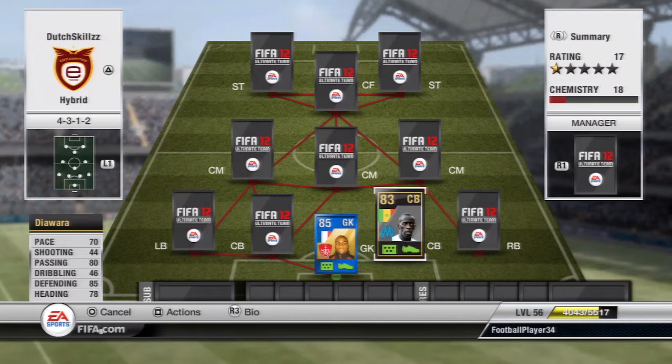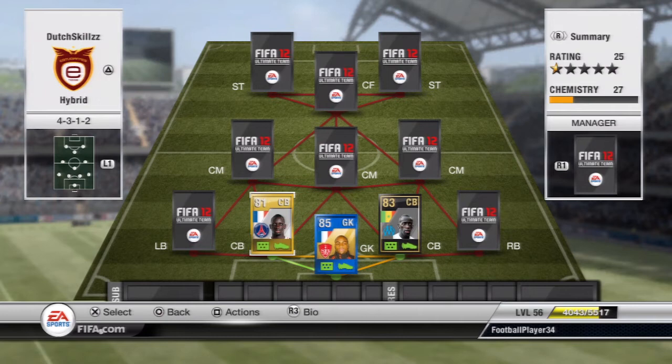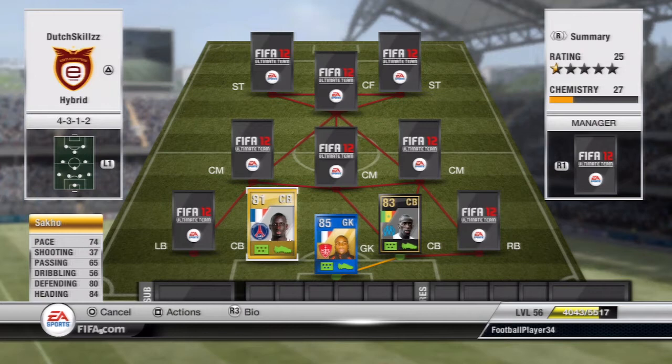Moving on to the other center back, we're going to have Socko. If you haven't played with him, just pick him up — he's an absolute monster of a player. He's quite similar to Diawara: 70 pace, 80 defending, and 84 passing. With his 84 heading he wins a lot of balls. Just like Diawara he's really strong and pushes strikers off the ball real easy. A good center back.